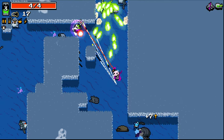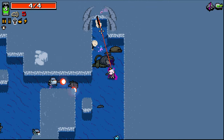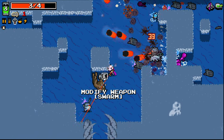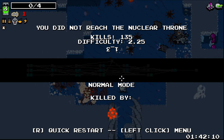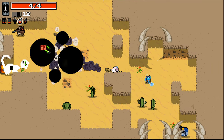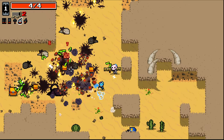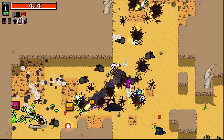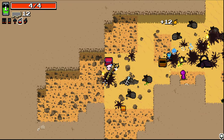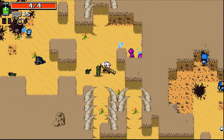Throne Butt would make things a lot simpler for us. Yeah, we can just sort of keep firing here. Get some Krakens coming in — oh my god, I did not expect to be exploded there. Yeah, Throne Butt makes it a lot easier, so it'd be good if we can get that. We've got a few Krakens walking about the place. We've got another inverted area over here.